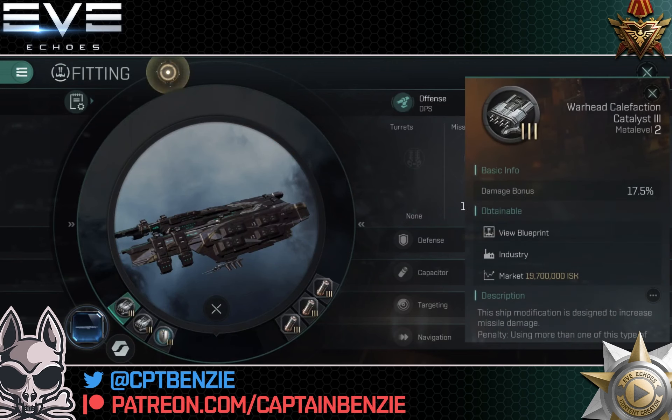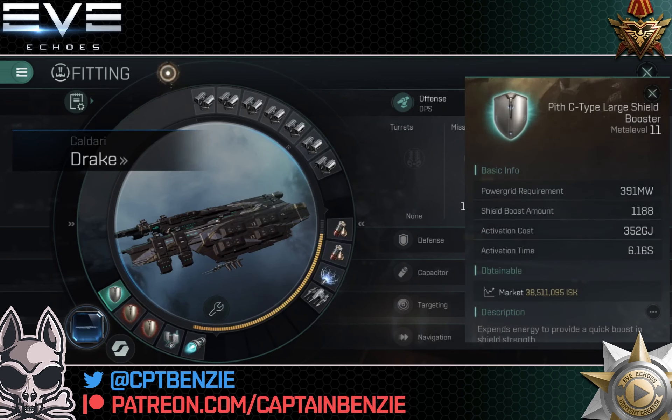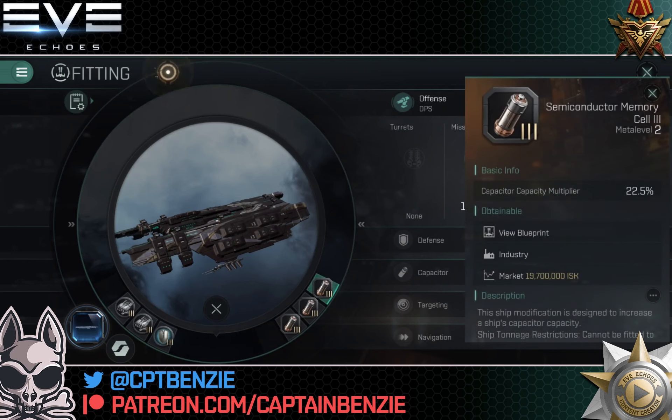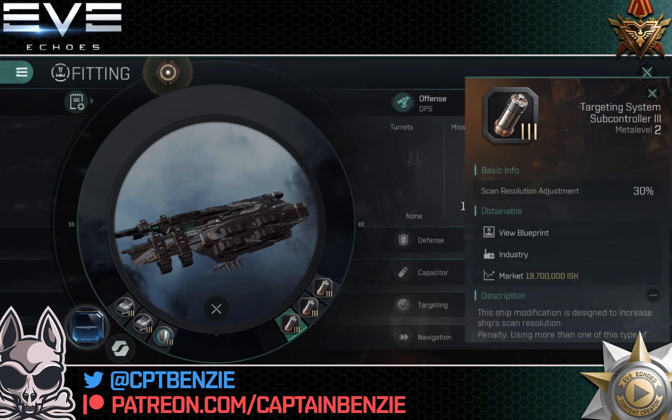Looking at the rigs, I've splashed out on a Warhead Counterfaction Catalyst and a Bay Loading Accelerator to get that extra DPS and faster clear times in PvE, along with a Core Defense Charge Economizer — that's a shield boost amount bonus, meaning when we activate that large shield booster we're getting 1,188 hit points out of it. That is a big heal every activation. For the engineering rigs, standard setup of semiconductor memory cell and capacitor control circuit, both at level 3. The wild card slot I've used for a targeting system subcontroller because Kaldari ships have slightly lower targeting lock-on scan resolution than other battlecruisers, so this helps us lock on a little bit faster.